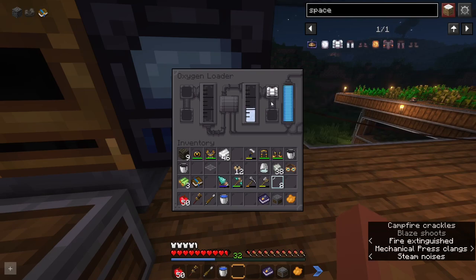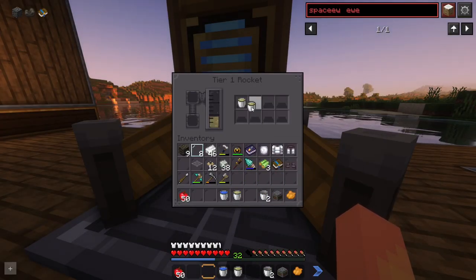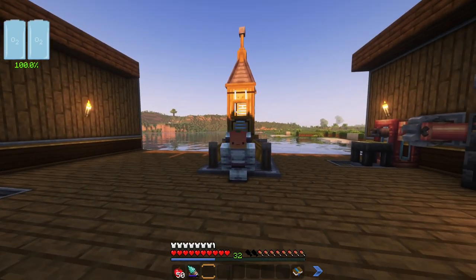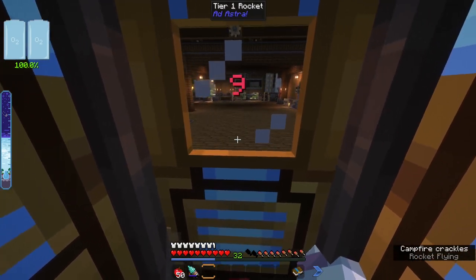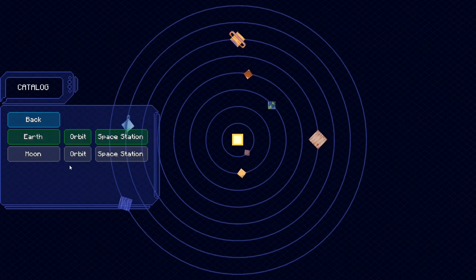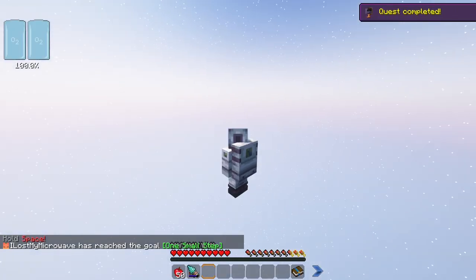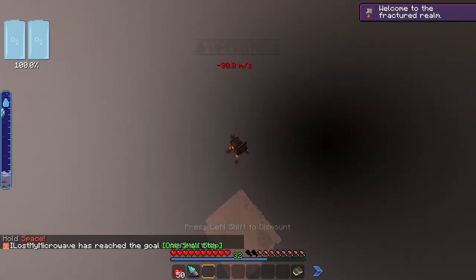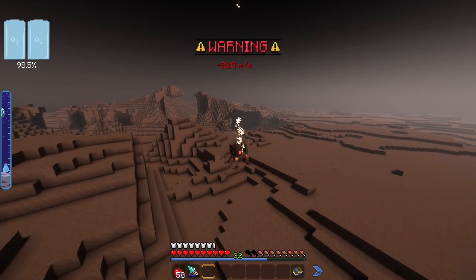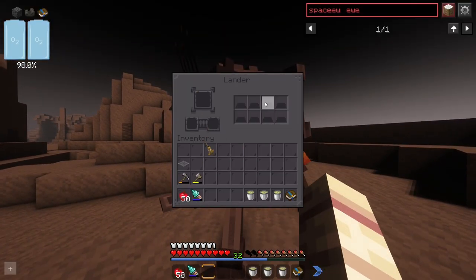If we throw the chestplate in here, this should fill it up with oxygen, which we'll need to breathe on the moon. Then we'll throw the rest of our fuel in and store three buckets for when we land — we'll need a way to get back. That should be everything. We'll jump in the rocket and hold space to launch. It gives us some options — right now we can only go to the moon. We can also build a space station but need new metals for that first. So we'll drop to the moon. It'll put us in one of these landers — hold space to soften the landing, otherwise it blows up and you lose all your stuff. Inside the lander are our rocket and three fuel buckets to get back.